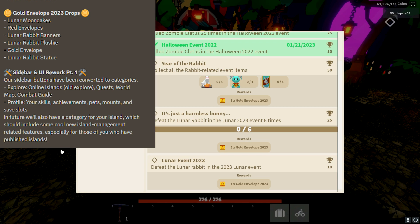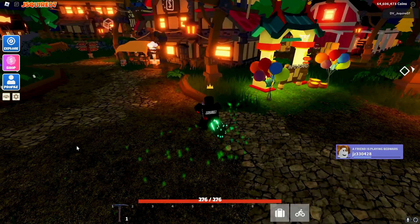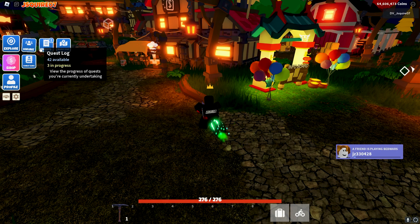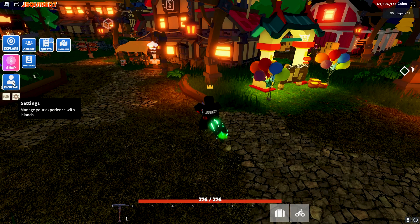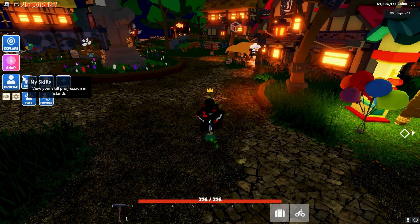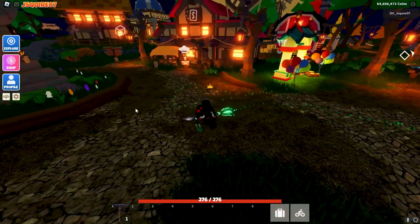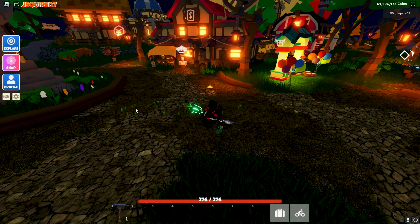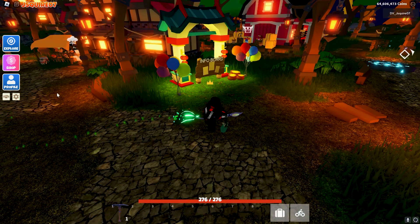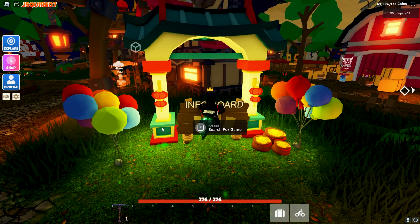We have a sidebar and UI rework — so this is part one. Our sidebar buttons have been converted to categories. So we have this new one — if we click on it, we've got online quests, world map, and combat guide. These are the same panels as before, but instead of having a million buttons on the side, they're a bit more organized. We have the shop as normal, and then profile has skills, achievements, mounts, pets, and profiles. In future they will also have a category for your island, which should include some cool new island management related features, especially for those with published islands. All the items in this event are currently trade locked, but will be untrade locked at the end of the event, so in two weeks.